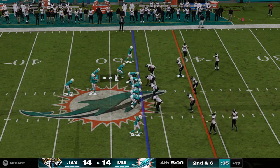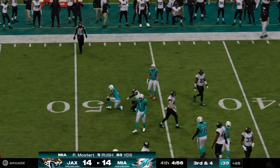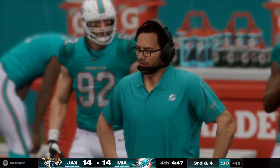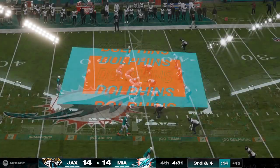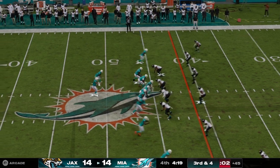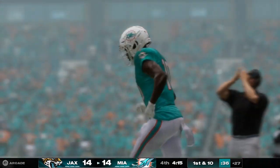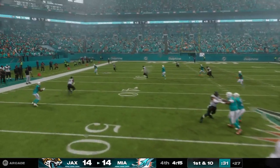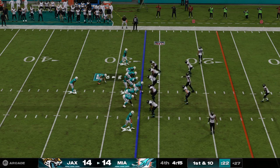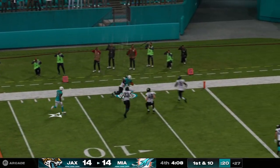Second and six coming up. Here's a give inside to Mostert, and he takes it across midfield and into Jaguars territory. Give him two on the run, and that's going to set him up with third and four. Tua setting up to throw — he finds the open man there, complete, and he nearly gets to the 25 before going out. Give him 18 yards on that play, Brock, and it gets him a first down. It was such a privilege to watch Marvin Harrison and Reggie Wayne in Indianapolis do their work, and Darrell Jackson out in Seattle — they showed how great a deep out is as a chain-moving play. It's all about getting that leverage at the top of the route and exploiting it as the ball arrives on time.